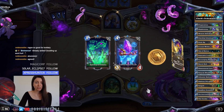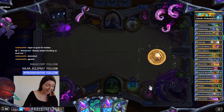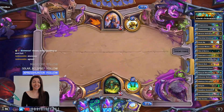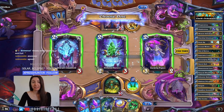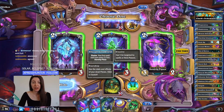We're even gonna toss Fan of Knives. Elusive — first spell each turn costs one less.